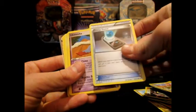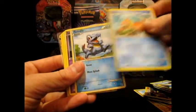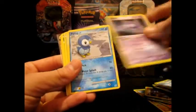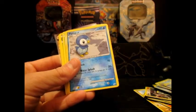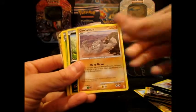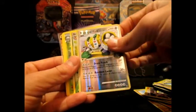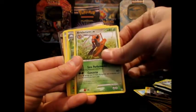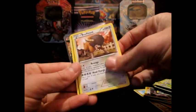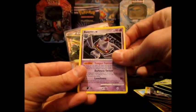I got an Energy Search, which I needed for my deck. Chimecho, Whismur, a Promo Totodile, Sableye, Promo Piplup, another Promo Piplup, Skarmory, Geodude, Purrloin, Regigigas FB, Kricketune, Beautifly, Bouffalant, Tangela, and Bagon.